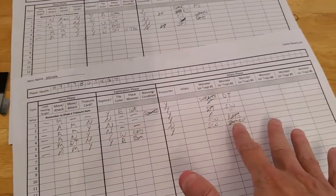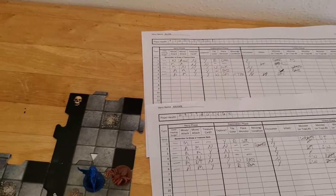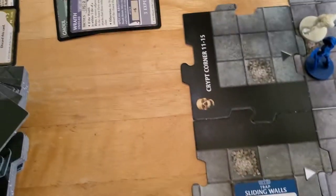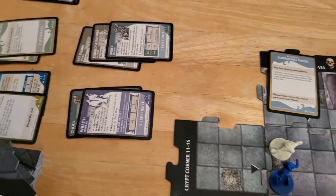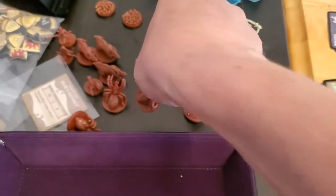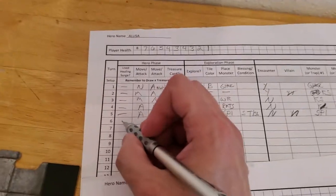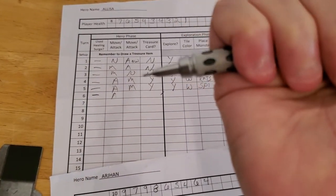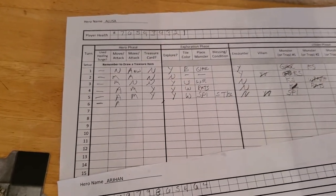We start with Alyssa and she's slowed. She's going to ping the spider with a careful attack — the spider is adjacent to her, she pings it, it's gone. We'll take the spider off the board. She will get treasure for that. She didn't need a surge, she did attack and killed.